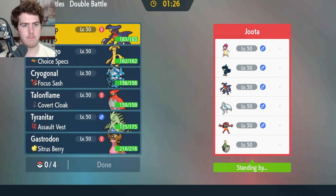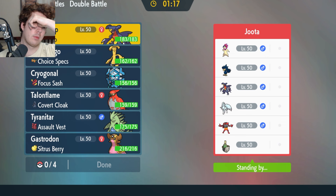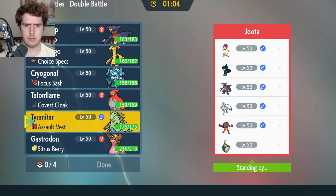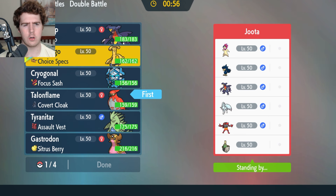My opponent has a Murkrow Tailwind team with Garchomp, Ninetales, Incineroar, and Sinistcha — pretty interesting team. Defensively, Tyranitar is going to be my best bet against most of their Pokemon: solid against the Typhlosion, Ninetales, really everyone. I do like Tyranitar as a lead. I should beat everything except Garchomp. Talonflame plus Tyranitar seems solid, or Garchomp as well.